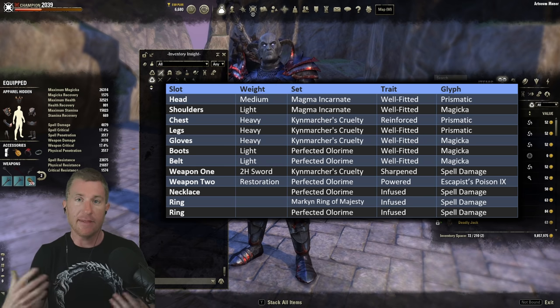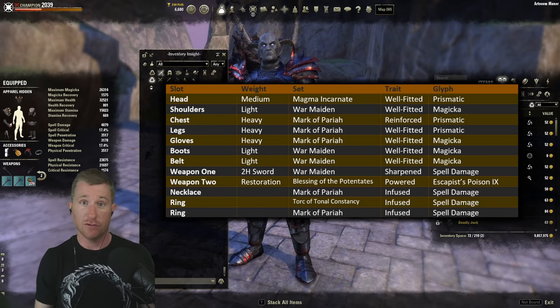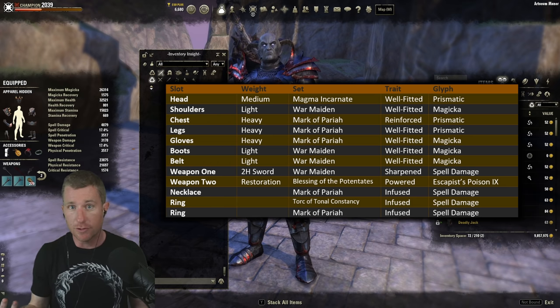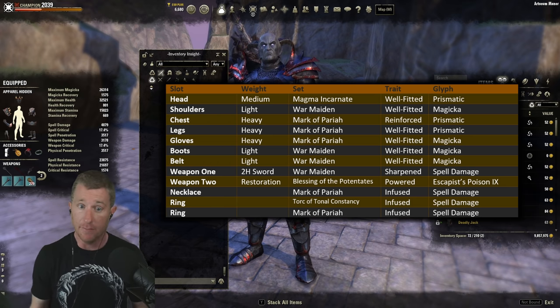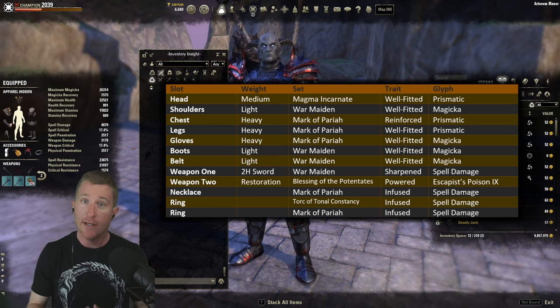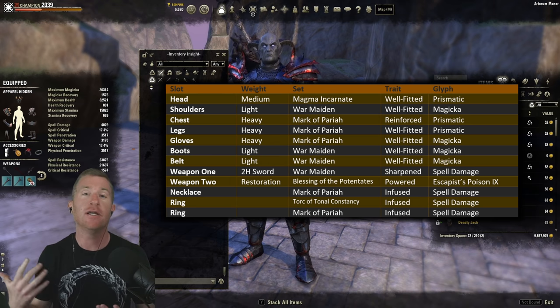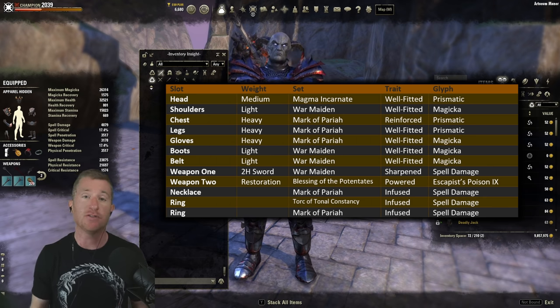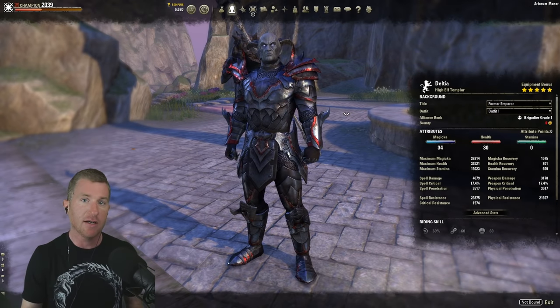For the no-proc Ravenwatch-type setup in Cyrodiil: you'll go with five-piece Mark of the Pariah on the body at all times — the most damage-reducing five-piece available in no-CP. Then War Maiden on the front bar as your five-piece offensive set, one-piece Magma Incarnate for resource sustain, and Torque of the Oathbreaker — Torque actually works in no-CP PvP as your infinite sustain loop. No-CP PvP is all about sustain, so you'll have enough burst damage from War Maiden, survivability from Mark of the Pariah, and resource sustain from Torque.